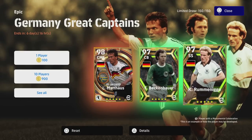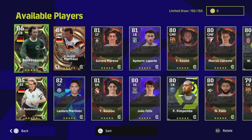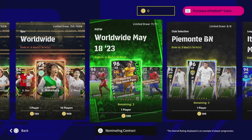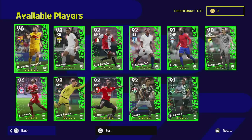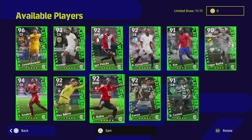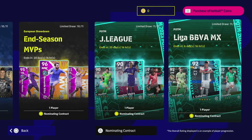We also have the Germany Great Captains - Matthaus, Beckenbauer, and Rummenigge - who have insane stats in the game. They're in a pack of 150 as well, so it's a chance draw. Then there are the Worldwide Players: Nakamura, Ono, and Miura, who is quite decent. You've got the player of the week as well - you can get your free player of the week by playing that event. Cards worth looking at include Eze as CMF, Doku, Lewandowski, and Sane.